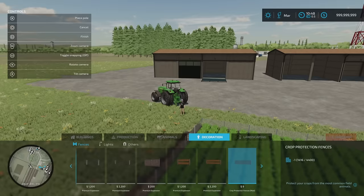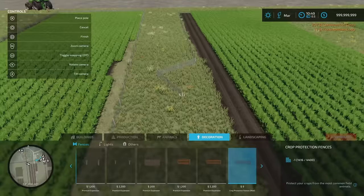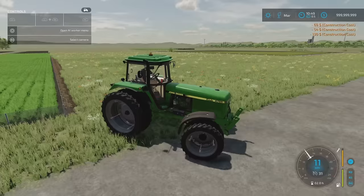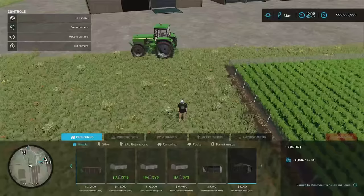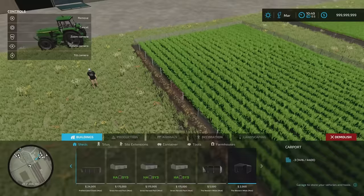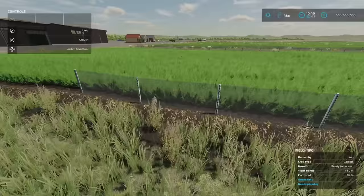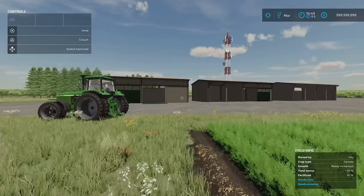The only downside is these do have a collision — I thought it might just be a look thing and you can drive through them, but no, there is definitely a collision. So once your crops are ready to harvest, you should be able to go into build mode, go into demolish, and take them all out. It's just to add that bit of immersion. Not everyone's going to want to use them, but if you want to add that little bit extra, you can. The Crop Protection Fences by Vanquish081.